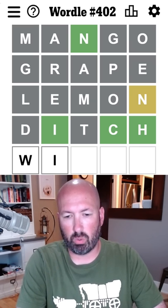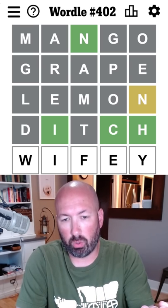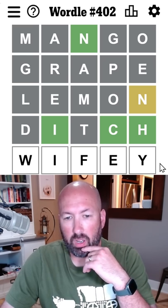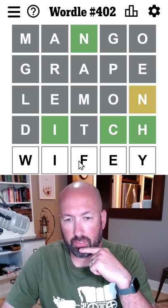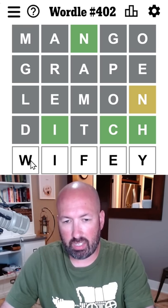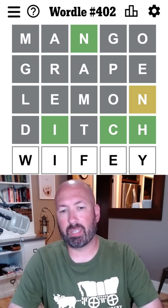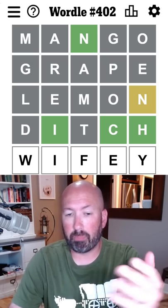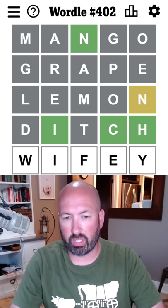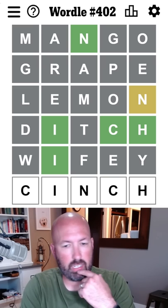One thing we could do is something like 'wifey,' which would check for winch and finch both. The problem is there are three possibilities and we only have two guesses — wifey would check for winch and finch, and if there's no W or F then it's probably cinch. I can't think of a word that uses C, W, and F. In my mind I'm guaranteed to get it in six — I think it's one of those three. So it is — it's gonna be cinch. Let's try cinch. I think it's got to be it.